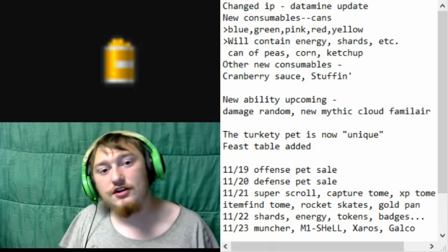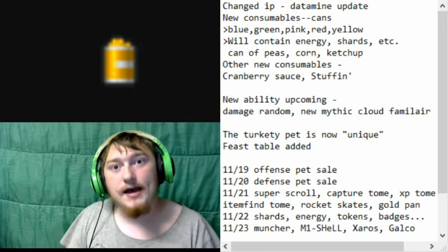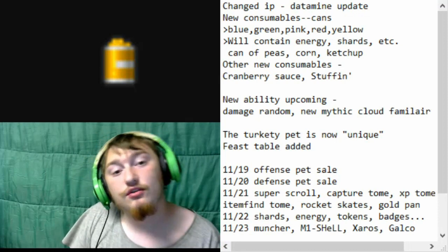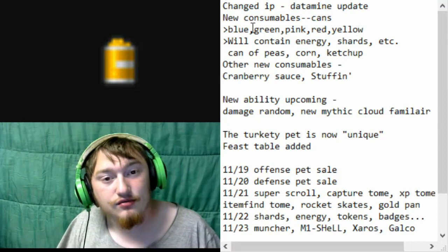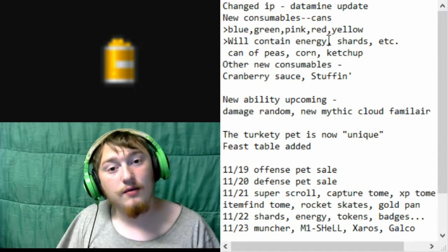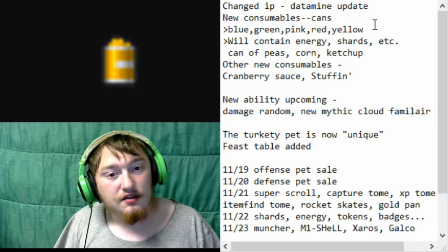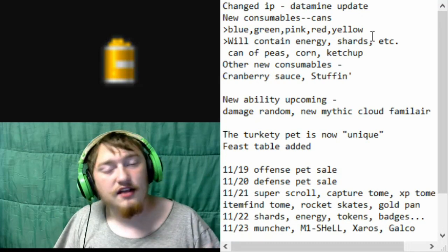The most notable new addition is cans. We currently haven't seen them yet, but I already know what they're going to do from digging through the code. There are five different types of cans: blue, green, pink, red, and yellow. These are all consumables, and what they will do is grant energy, shards, tickets, etc.